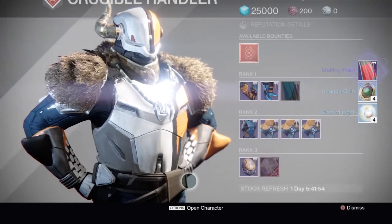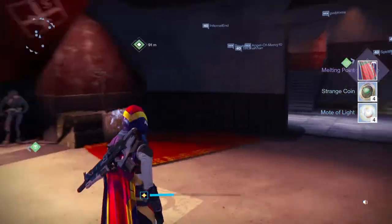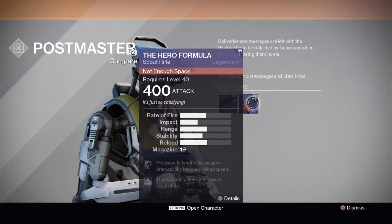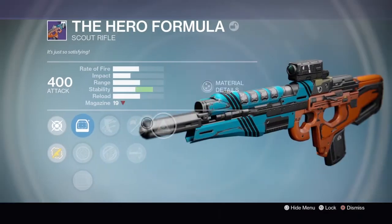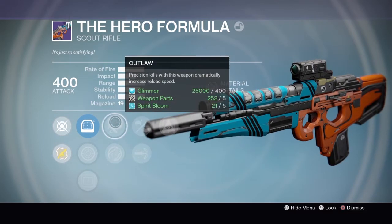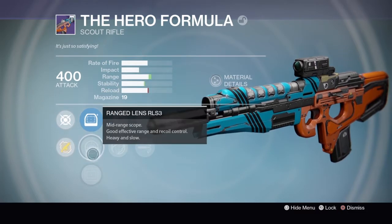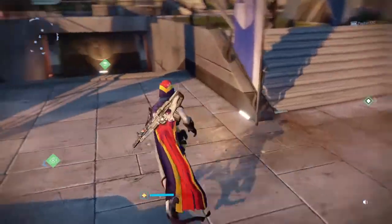Let's go with the weapons bounty. The super comes with the class item and got sent to the postmaster, so let's take a look. Another scout rifle — this time it's a Hero Formula. Comes with Hidden Hand, Braced Frame, High Caliber Rounds, Icarus, Outlaw, spray dot Oara, Range Lens, and Reflex Sight. It's not actually that bad.